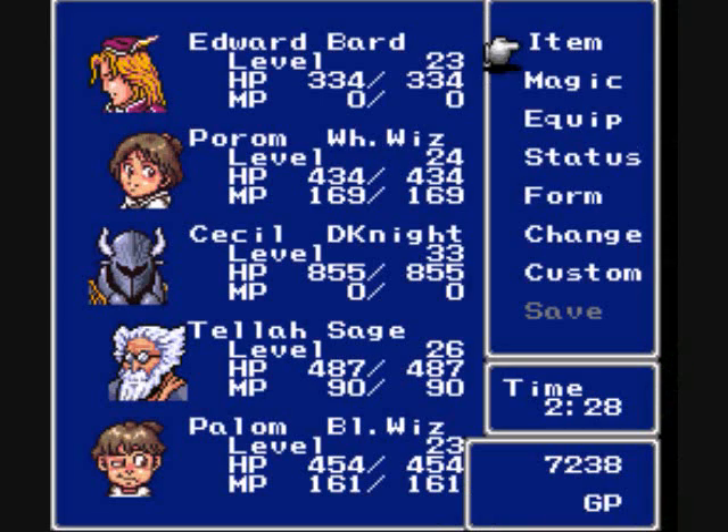First let me show you my party. I have Edward, Porom, Cecil Dark Knight, Tela, and Palom.